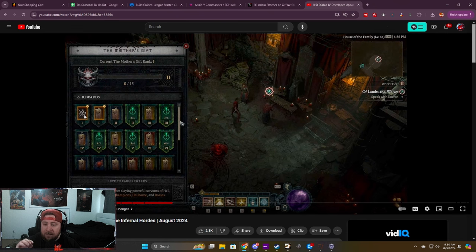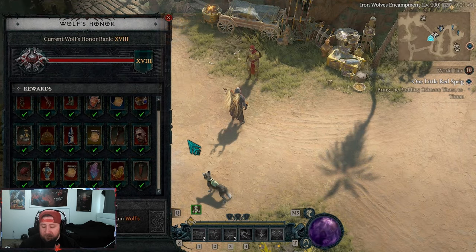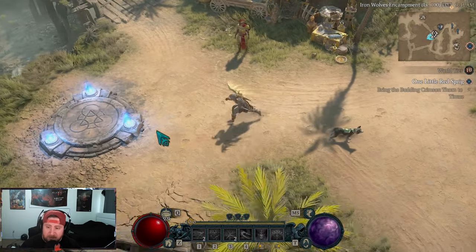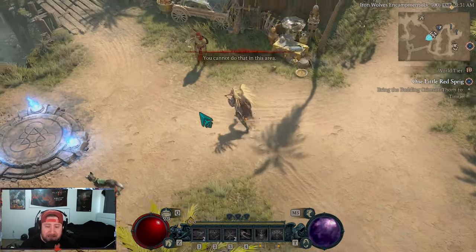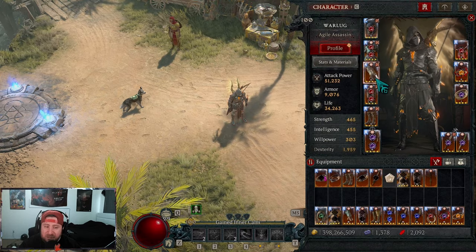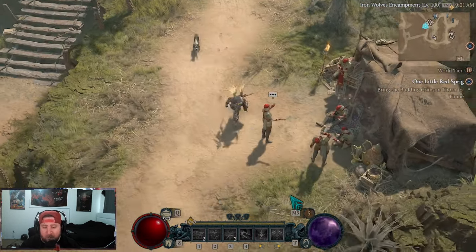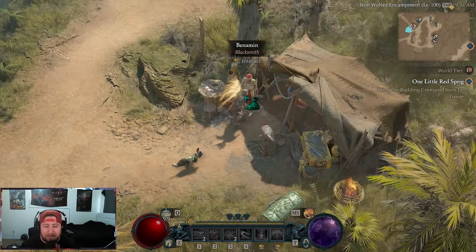As you're progressing through all these different caches, they also have the potential to drop those powers. I think these class sets are going to be really cool for players, and I hope Diablo continues to do them — especially for new players. Each time they drop you're getting like two to three items, and it seemed like one of them was a power for the build.